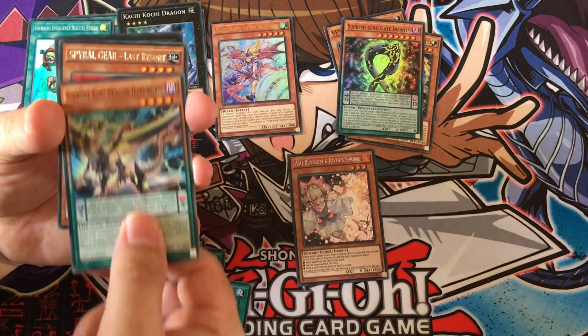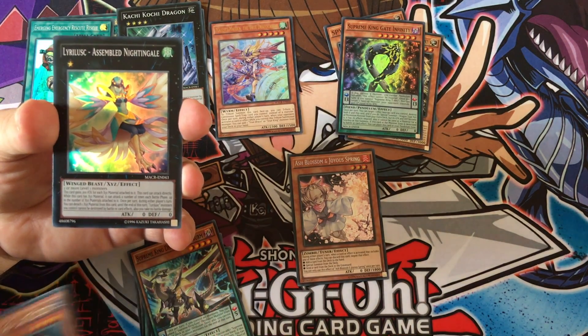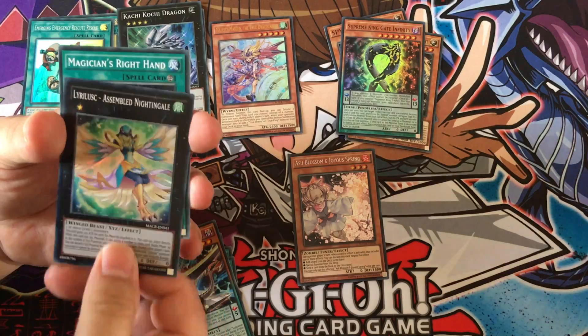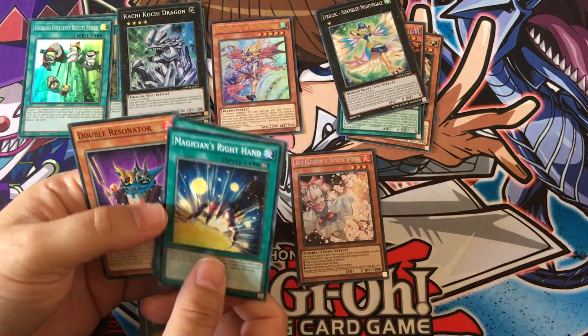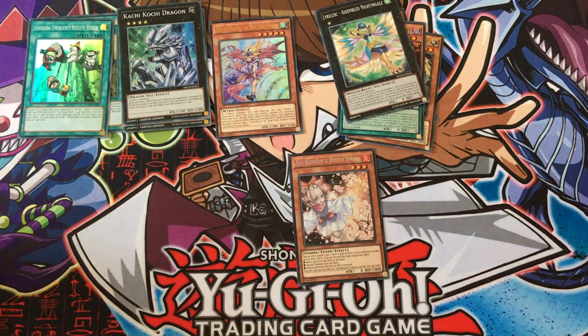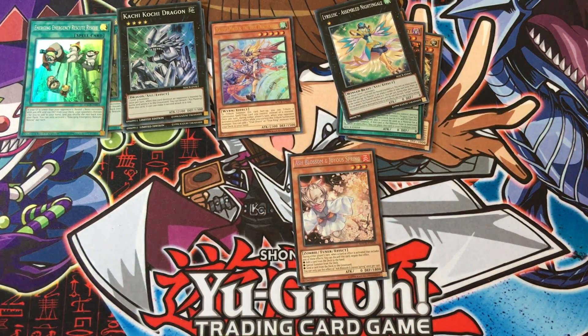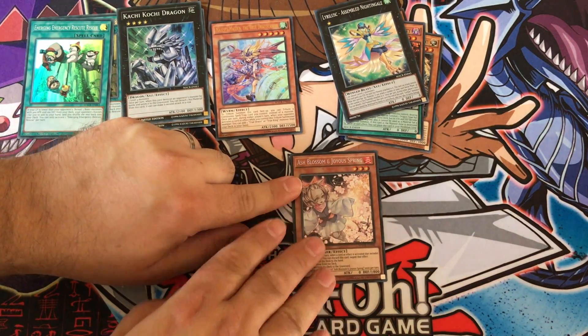This is an awkward way of doing things but it's working — means I'm not spoiling anything. We got a Lyralesque Assembled Nightingale — that's a Super Rare — Cycle Right Hand, Black Signal, and Double Resonator. Well, that's just a win already! I'm good, I'm just gonna stroke that a little bit — it's nice!